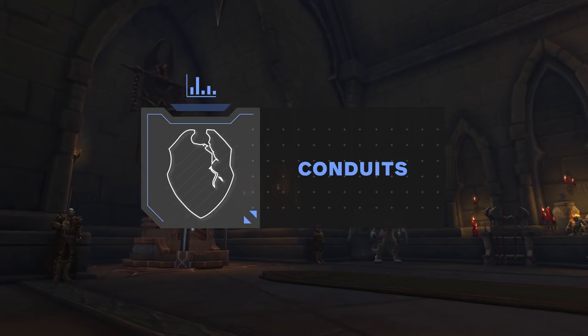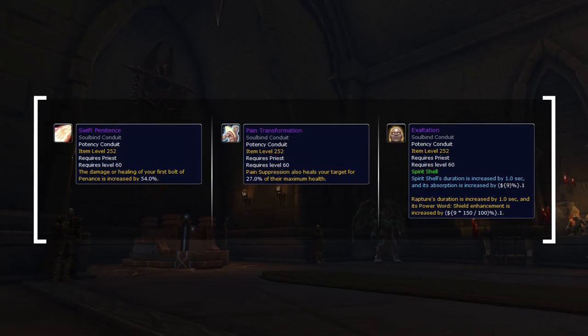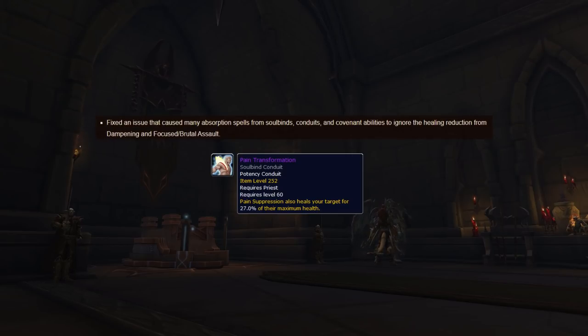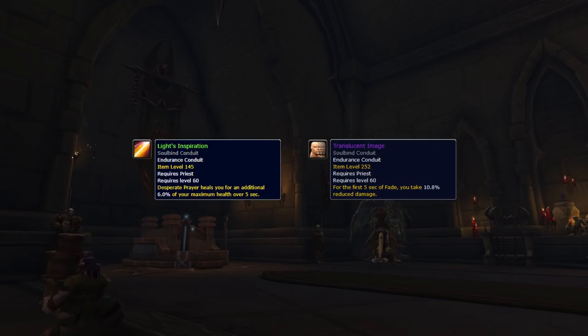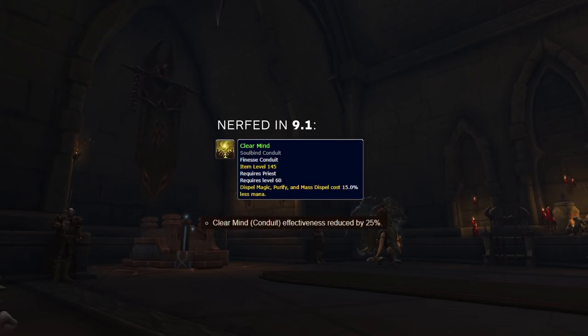An expanded Soulbind system means more conduits, so let's go over your best options in the new patch. Swift Penitence, Pain Transformation, and Exaltation are your main potency conduits going into 9.1. The only time you would ever swap one of these is if you are playing Ultimate Radiance, in which case you would sub out Exaltation. Note that some conduit abilities are now correctly affected by Dampening, meaning that Pain Transformation healing might be reduced the longer the game goes on. For Endurance conduits, your best choices are Light's Inspiration and Translucent Image — since you're incredibly vulnerable to getting trained, you really don't ever want to swap these out. For Finesse conduits, your best choices are Move with Grace or Clear Mind depending on your matchup. Move with Grace will have much more value into double melee setups, while Clear Mind might be better into double caster teams or Resto Druids, especially if you're playing with Purification. Note that in 9.1, the effect of this conduit was reduced by 25%.